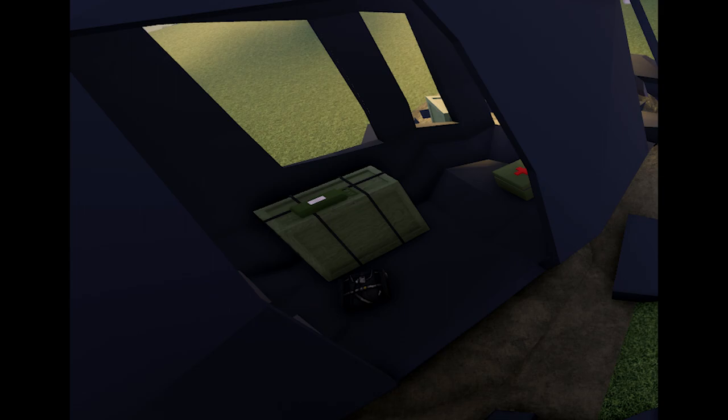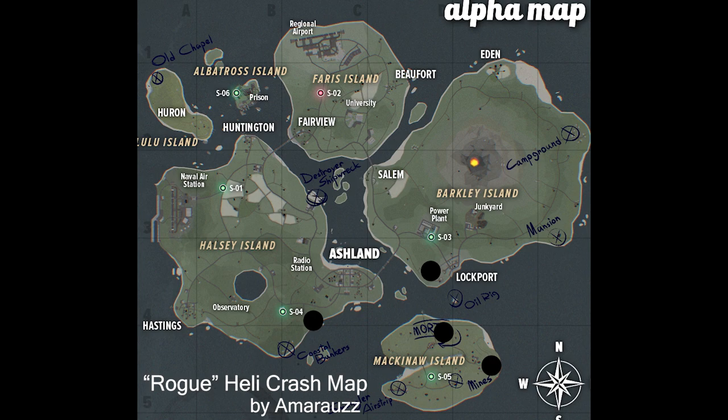Rogue heli crashes are really similar to regular heli crashes in that they can spawn an SF gun on the floor and a NATO battle pack, along with attachments on the chairs. I even found a black hazmat top on the floor. I've only come across four different locations for the rogue heli crash sites, and as pointed out by Nif, they're all around the Mackinac area — if not on Mackinac then really close, because that's like the hub for all the rogue zombies.